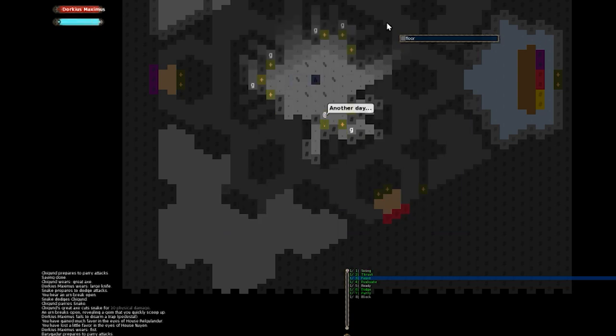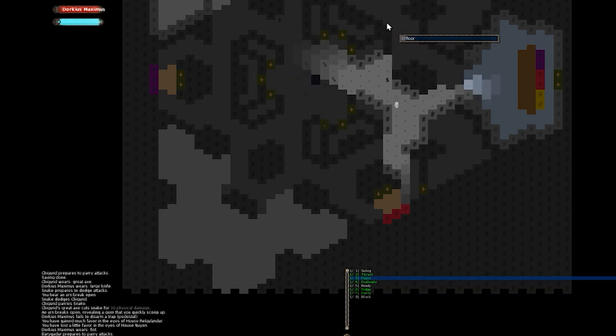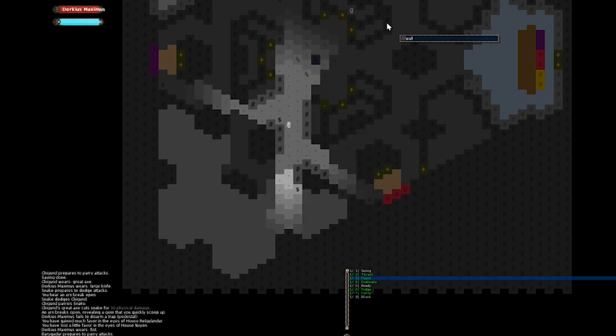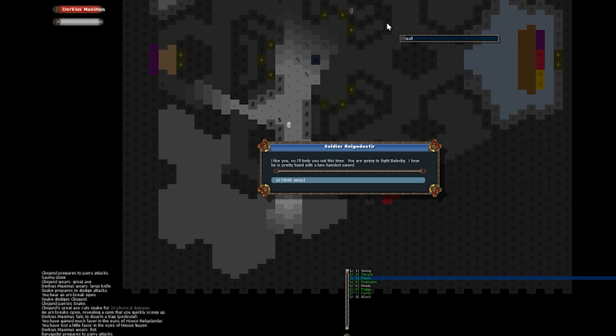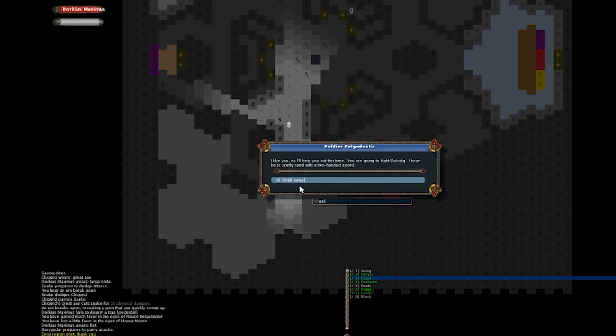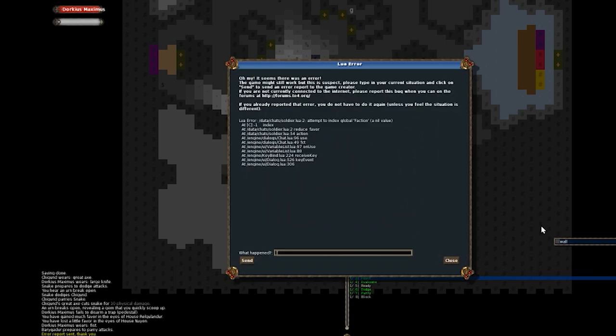There might be something we're supposed to be doing — like in Crawl Stone Soup where you set the parameters of how you want skills to level up. Maybe we're supposed to annotate that as we go and we haven't done it. A new hint: 'I like you so I'll help you out — you're going to fight Baladig. He's pretty handy with a two-handed sword.' Then — 'Oh my, it seems there was an error.' Baladig's great with the two-hander, but the game crashed again.